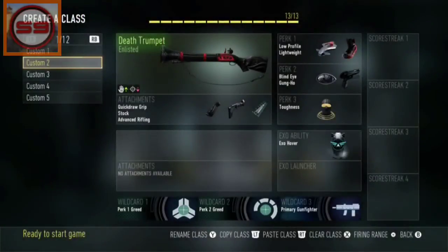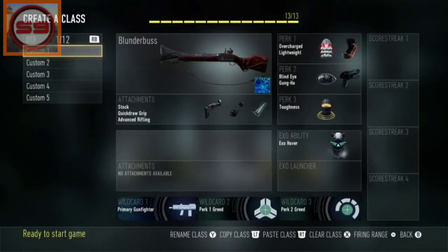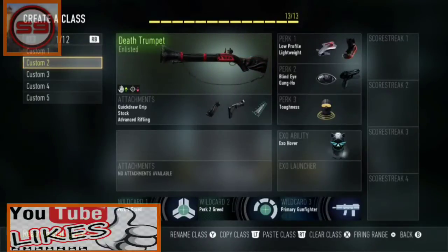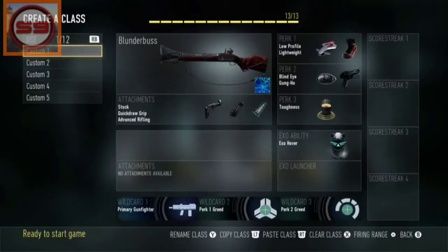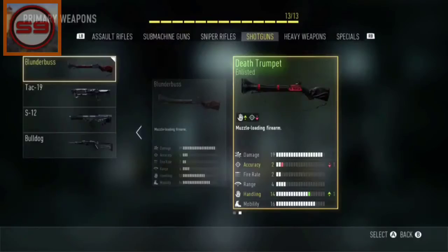Hello guys, it is Silent9, and today I'm going to be going over the blunderbuss, the cool new weapon, the shotgun that was added in not too long ago. Now, I don't have a sniper so I can't do a sniper review, but I did review the STG-44, so go check that out — the link will be in the description of the video.